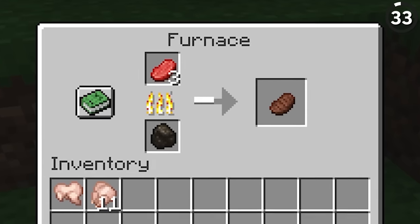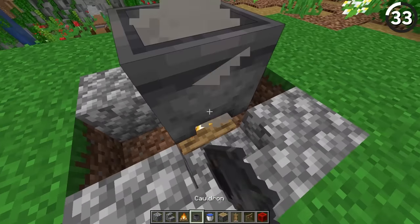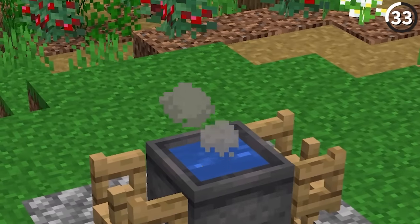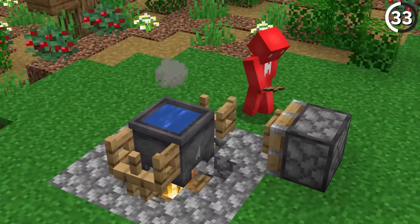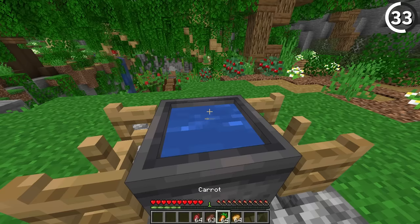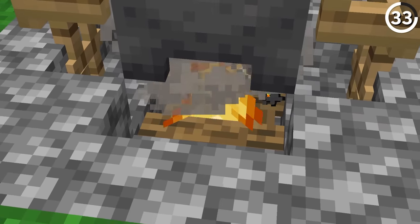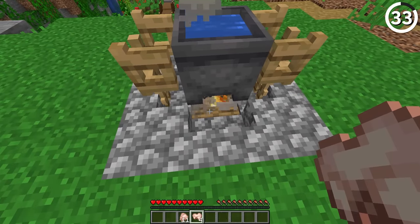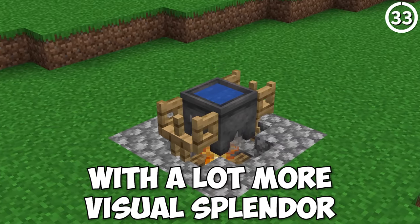Normally we do our cooking in a furnace, but how about a pot? By just putting a cauldron full of water on top of a campfire, the smoke is still able to pass through the top. Then with a couple of fence gates pointing into it and some armor stands locked into place, this looks like the perfect place to cook up your meal. What's even better is that we can still interact with the campfire underneath, so you'll still get your food cooked — just with a lot more visual splendor.